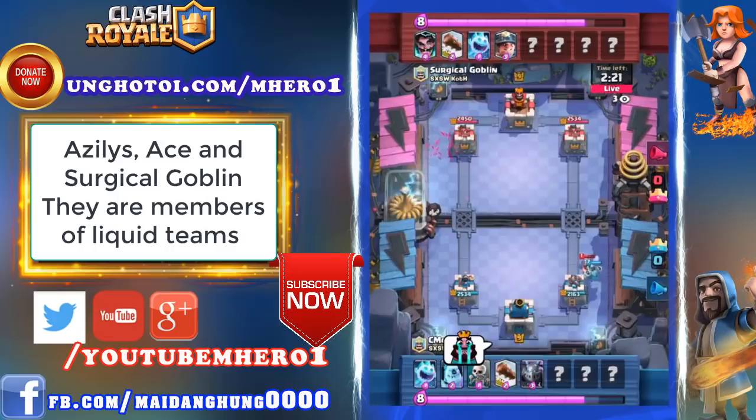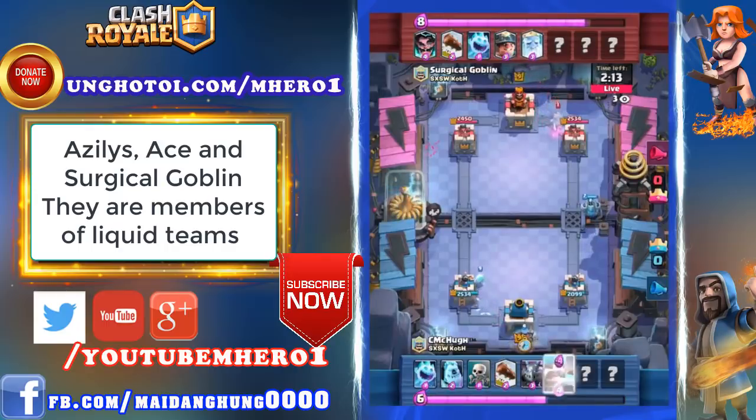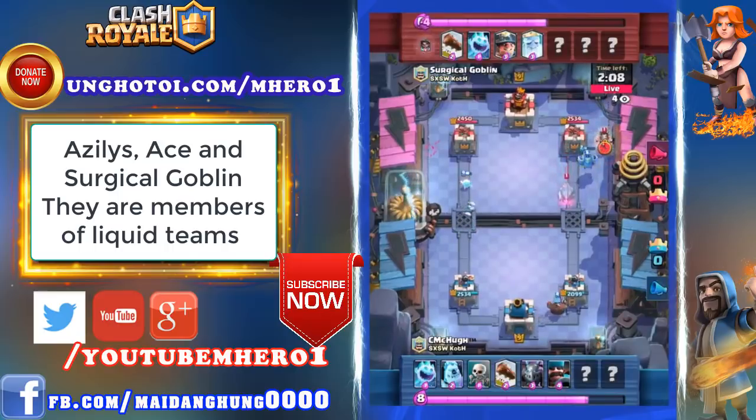McHugh playing the very cheap Expo deck — either pick Skeletons or Mega Minion, but usually not both. This looks like an Expo deck to me. Hunter comes down, one of the newest cards added to the game — a shotgun-style character with a little David Crockett hat. He's going to start shooting a ton of damage up close, a little bit of damage at range, but a good wide spread for taking out things like Minion Horde.